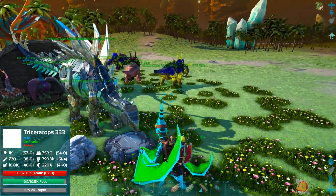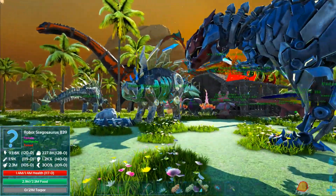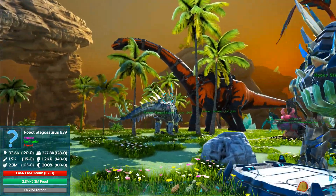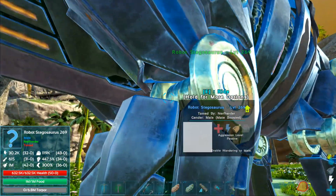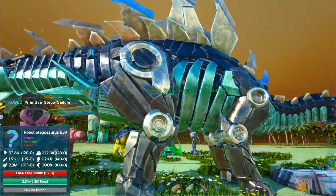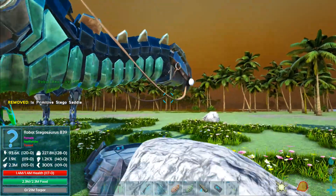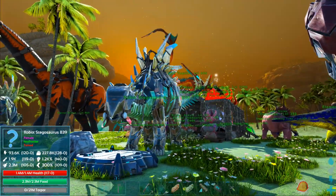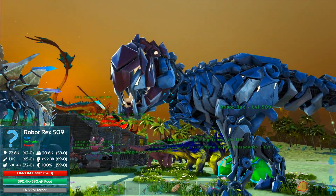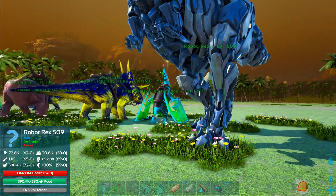My only complaint with these robot stegos is that they don't move nearly as fast when tamed as they do in the wild. But these are really cool tames all because of that Pteranodon right there. I'm gonna have to get some saddles for the Robot Rex. Let's see - I think it's just a regular rex saddle. We'll check it out real quick but won't do the leveling this episode.